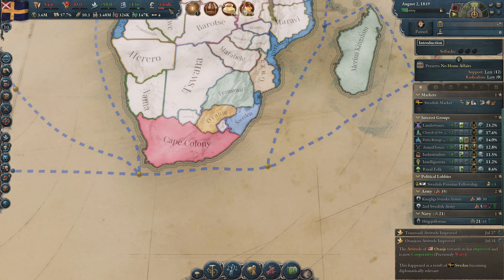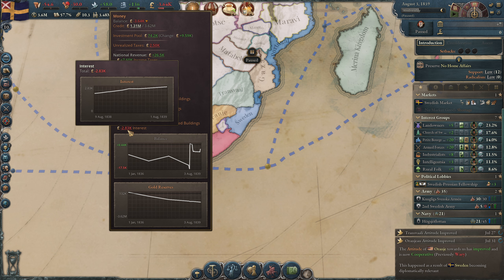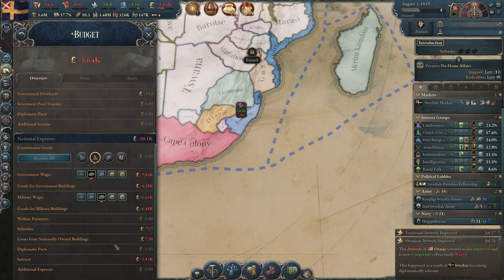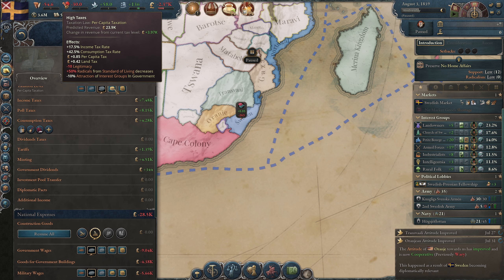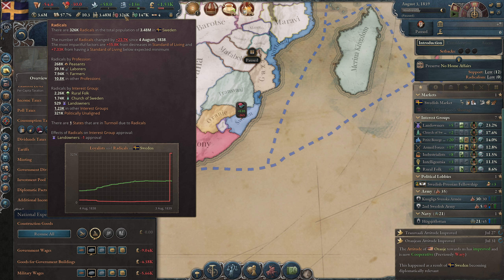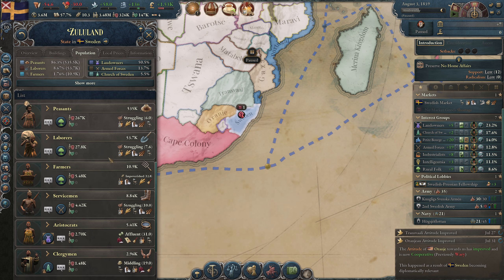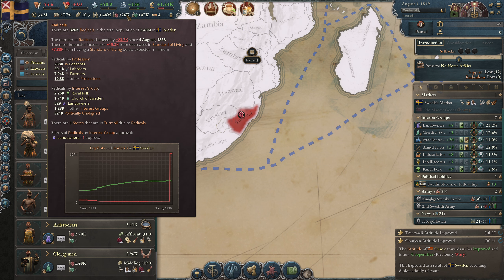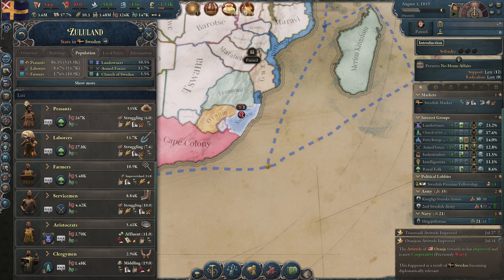We are still not making any money. We have some unrealized taxes because of a bureaucracy problem, and the interest is still very bad. The military wages are high. I have a feeling we are going to get some trouble. We need to make some people a little angry — we lose legitimacy and get radicals. Most of the radicals are likely from this new state.